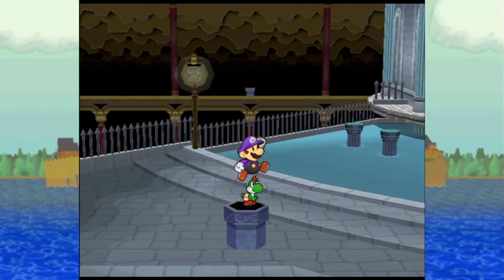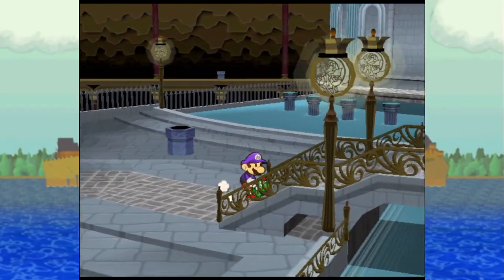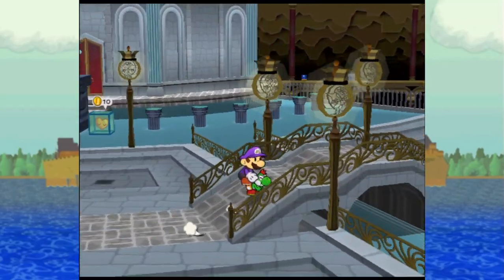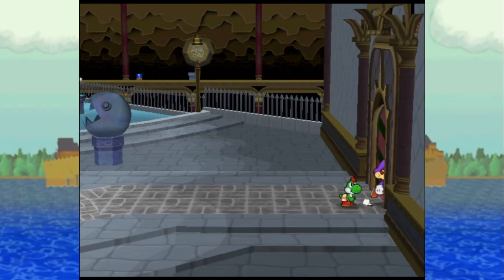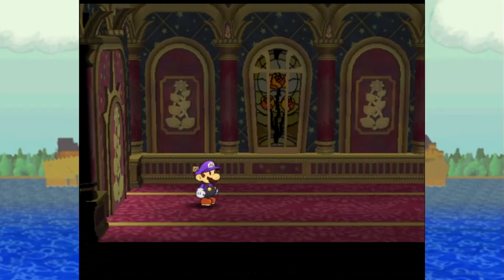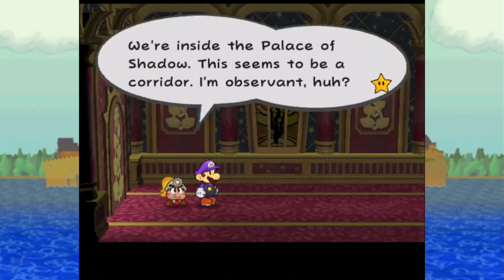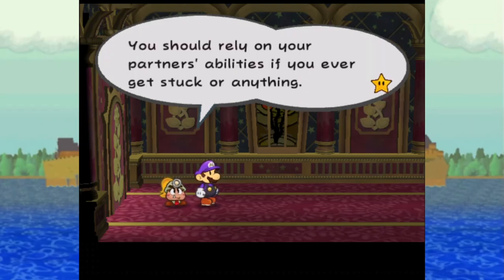Doing that made a boat panel appear. But there's no point in a boat panel with nowhere to go, so let's continue and see if we can fix that. This door isn't locked actually — let's go in. We're inside the Palace of Shadow. This seems to be a corridor. Listen Mario, I know I've said this before, but don't forget that you're not in this alone. You should rely on your partner's abilities if you ever get stuck.